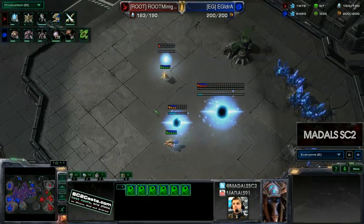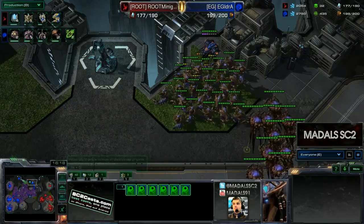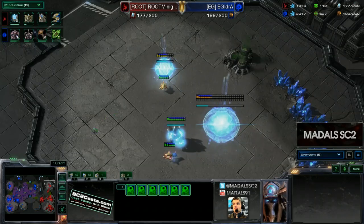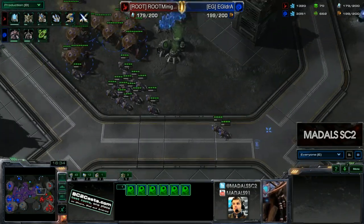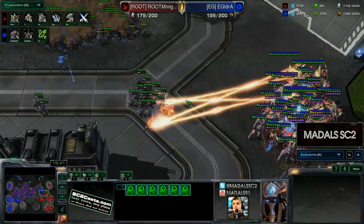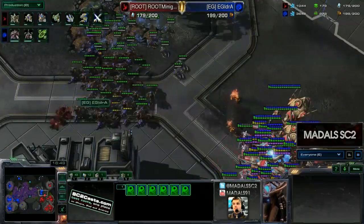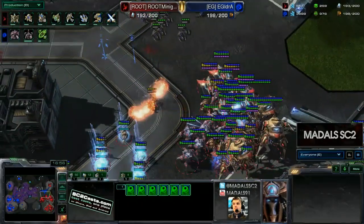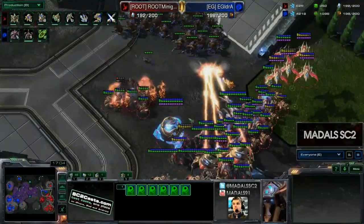In comes a Zealot wave towards this third base, and the units are all being forced to pull back by Idra to defend. But the Corruptors have managed to take out that War Prism, so that's an end to the drop play — Idra lost basically nothing there. A couple of Locusts are getting taken out just pushing forward. There are 11 Swarm Hosts on the field, which is actually not an insignificant number — anything over about 8 can really start getting a little bit more potent.